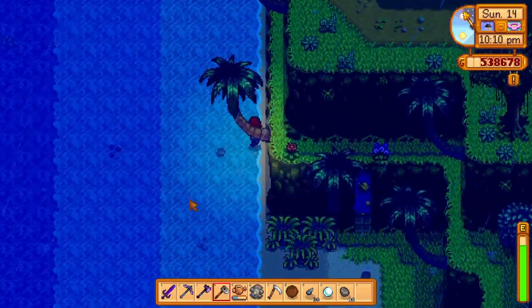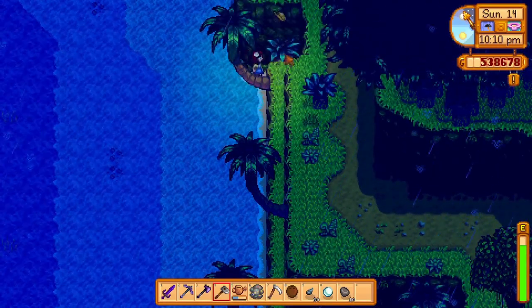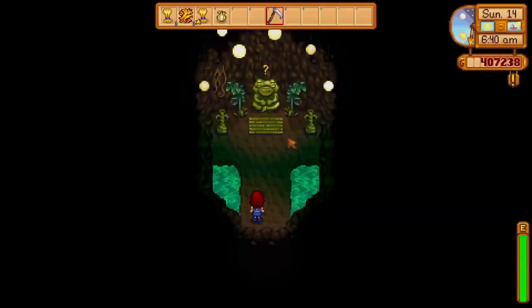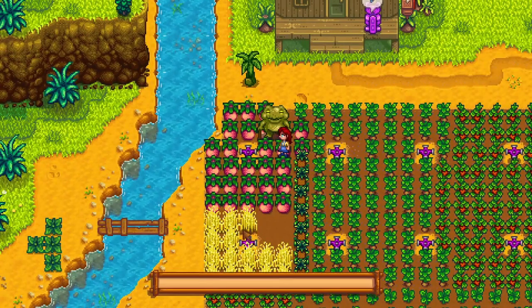To the left of Mr. Key's golden walnut room, you can squeeze through here and continue all the way to the end. There you will find another golden walnut just sitting over there. Next to your Ginger Island farmhouse, there is a small cave with a frog guy in it.